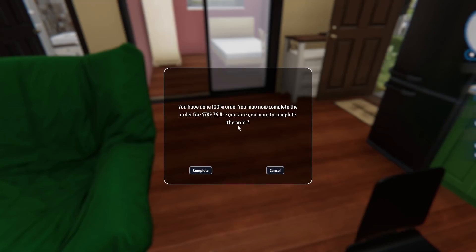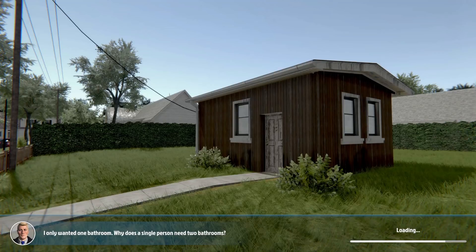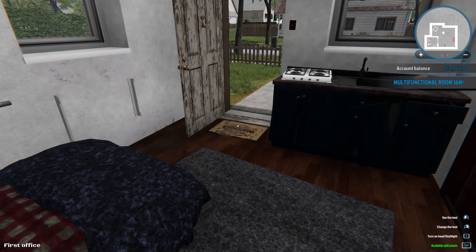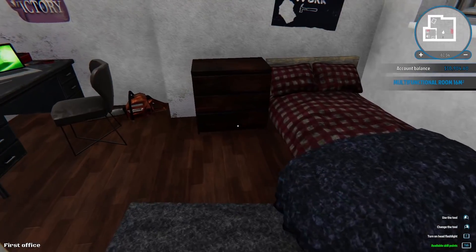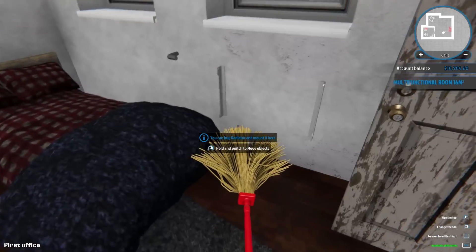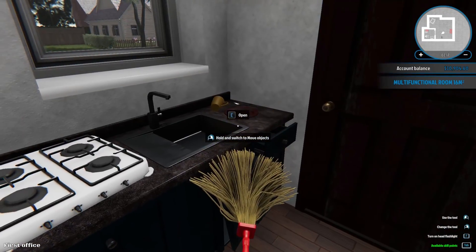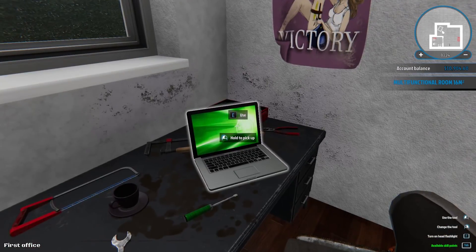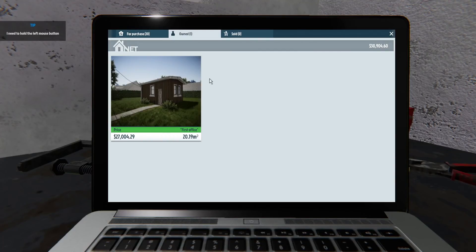Okay so we're done — completed for almost 800 bucks. Not a bad day, I'd say. That is done. Look at that — it really did save the state that the house was in. Keep in mind we can only clean at the moment. There's no way for me to replace stuff. I can buy a radiator — but we're not going to do that right now. We're going to do another order, but first we're going to have a quick look at the houses for purchase.